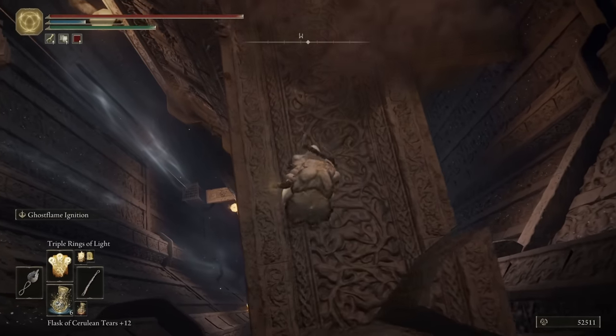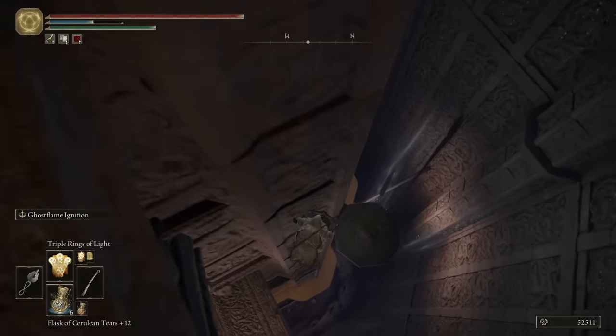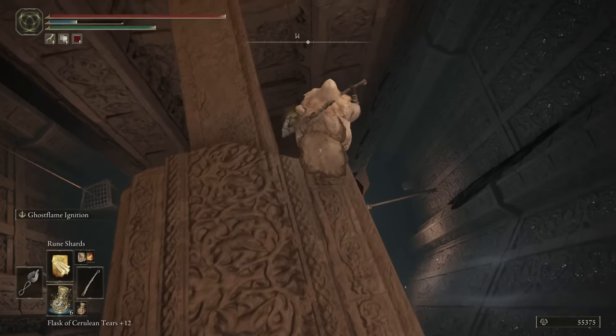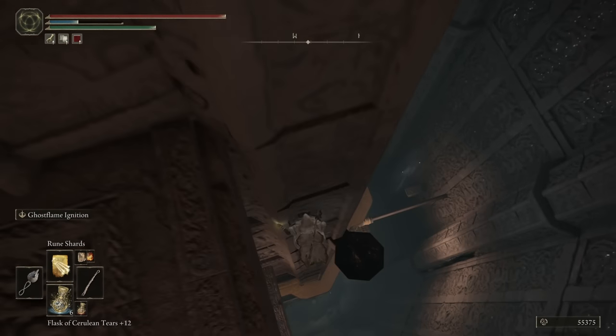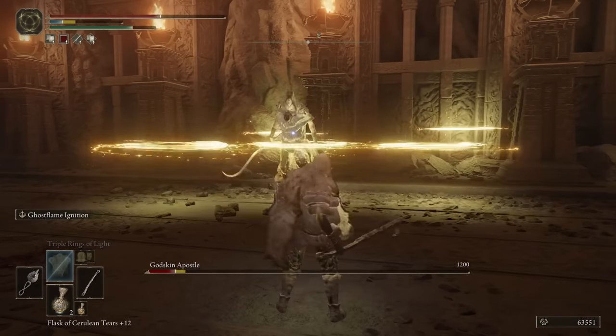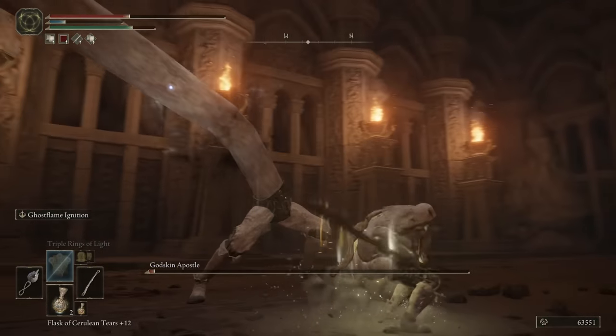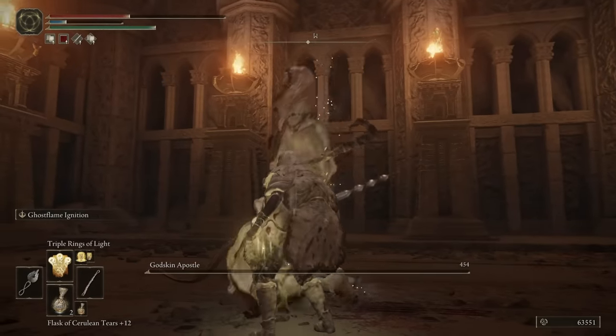The Godslayer path now takes us to Caelid's Divine Tower — you know, the one where you fall and roll down? I mean, where you jump. We totally got down without too many problems. I forgot to mention this, but the Godslayer Seal has superb holy scaling, and that is why I'm using the Triple Rings of Light as a solid range option.